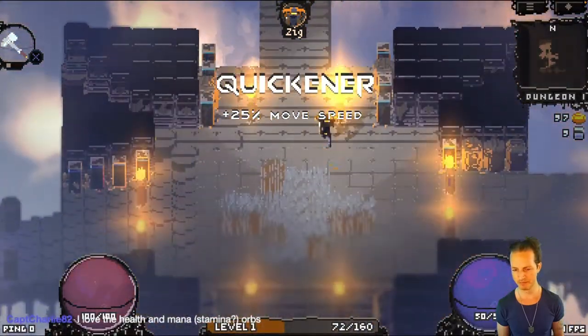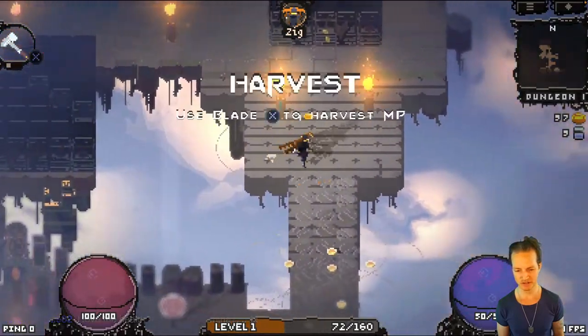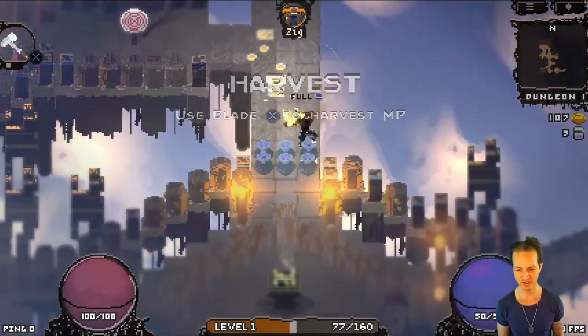25% move speed is awesome. By the way, these relics that I'm picking up, like 25% move speed, are all stackable. So if I got four stacked up move speeds, I'd be moving pretty dang fast — 100% faster.